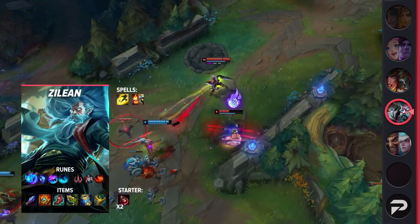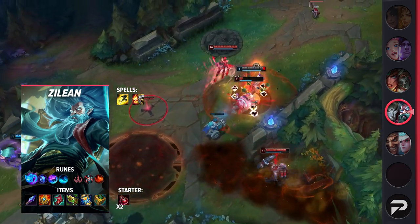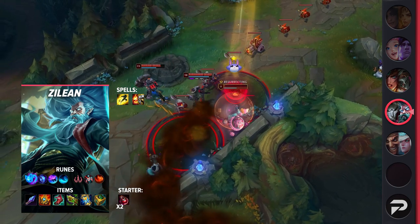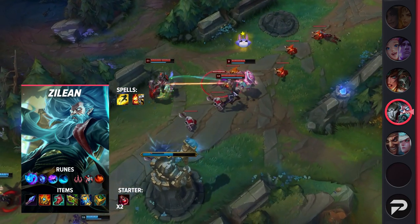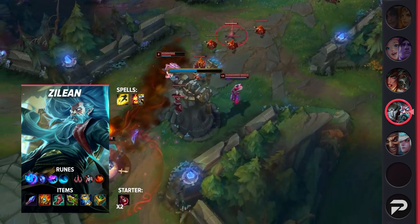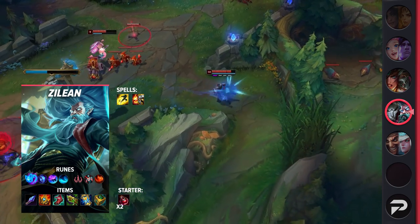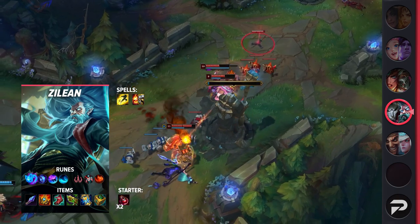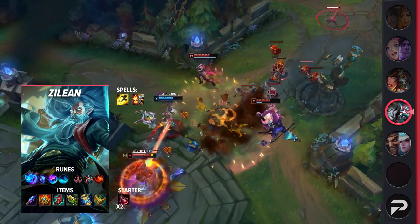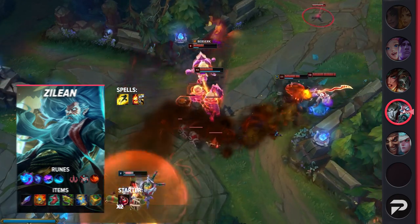For Zilean, you'll be taking Flash and either Exhaust or Ignite as your summoner spells. Your runes will consist of Summon Aery, Manaflow Band, Celerity, Waterwalking, Cheap Shot, and Relentless Hunter. This will give you great scaling while also providing good early game damage. For your items, be sure to pick up Shurelya's, Lucidity Boots, Chemtech Putrifier, Zhonya's, and a Watchful Wardstone. You can stall on Chemtech Putrifier if your team doesn't need the anti-heal, but in Season 12 you'll almost always need it.